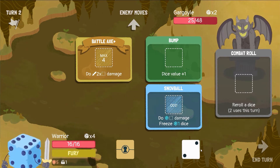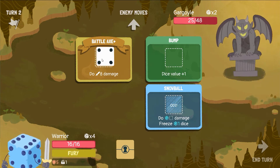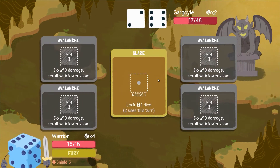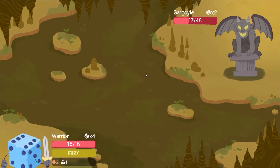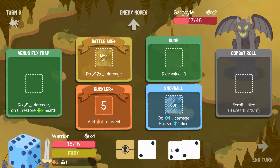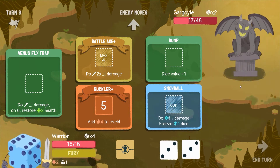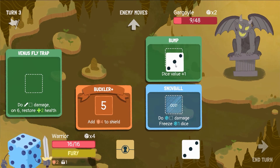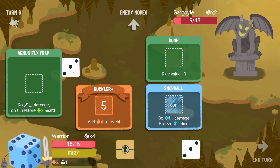Do I want to freeze his dice or do I just want to go for max damage? I think it depends on what I get this time. There we go — max damage, yep. Okay, we're taking him pretty well. Let's not bump up yet. I like to always reroll the twos because they're probably the least useful number for my setup. Great work. I kind of want to just — I won't be able to kill him this turn, that's the thing.